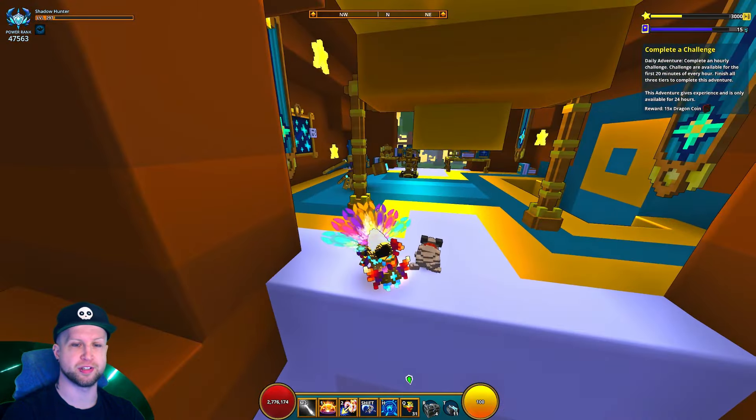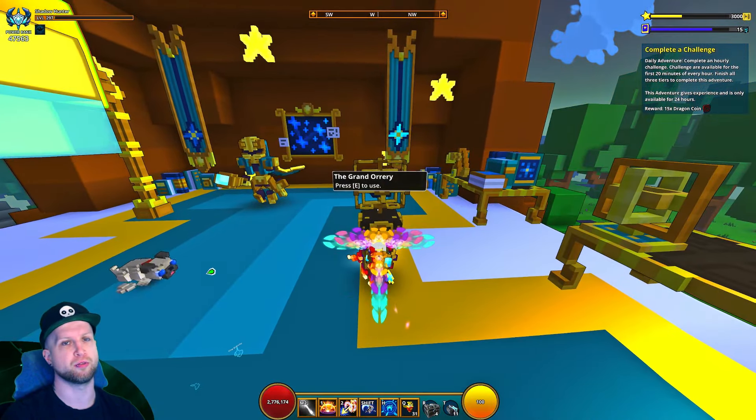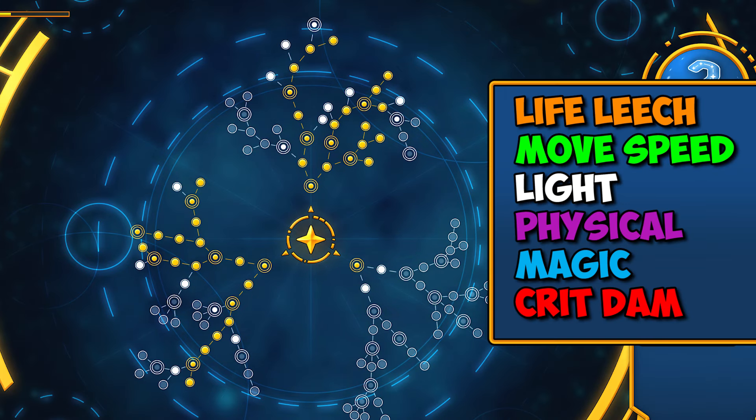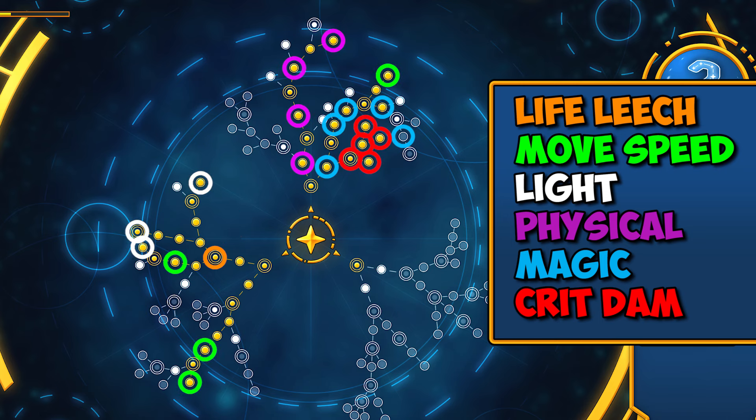From the hub, you're going to come over into this corner where the Grand Orrery is — that's the skill tree. Right up here is where you'll end up getting Scorpius, and you kind of need this anyway because it's one of the light nodes. As far as the skill tree is concerned, there are a few set abilities you definitely want: namely the life leech, which will make almost every class invincible, the movement speed nodes, the light nodes, and the damage nodes. There's crit damage and crit hit available, but when using Shadow Hunter — which is a physical base class — you'll go up this skill tree here because it gives you a bunch of physical damage.